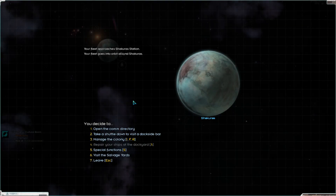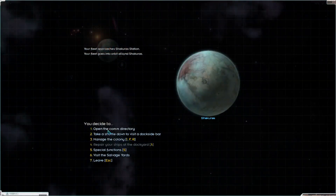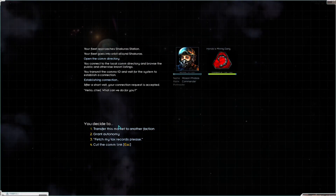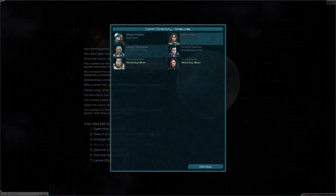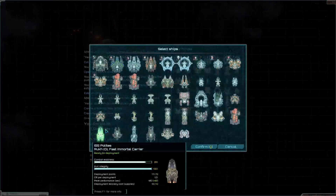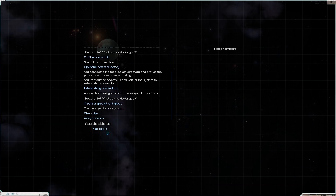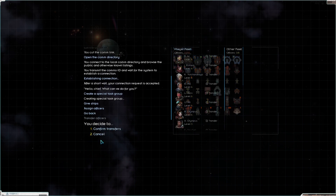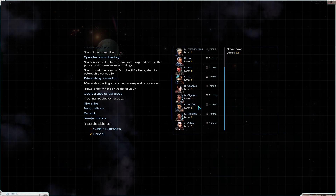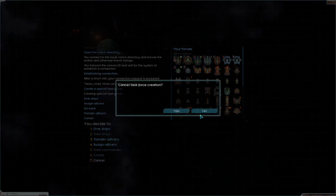We have arrived back at home, it's time to put the pieces together. Port master, fetch my tax record. Station commander, create a special task, give ships, assign some officers. Go back and transfer some officers.